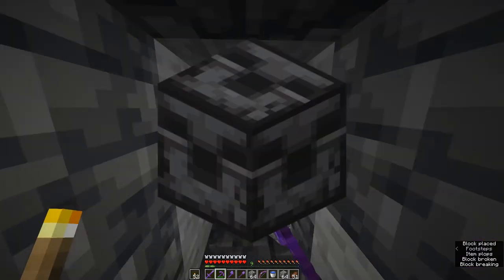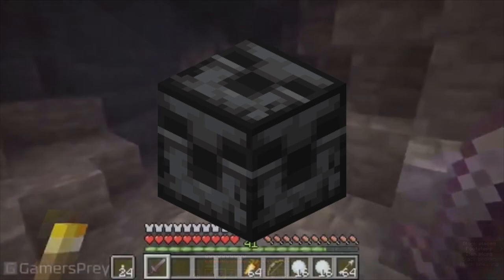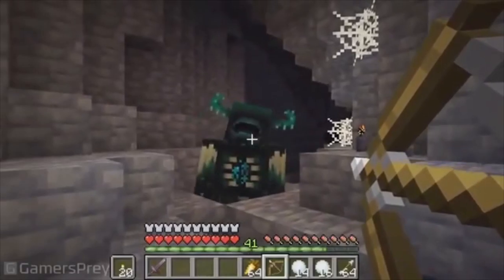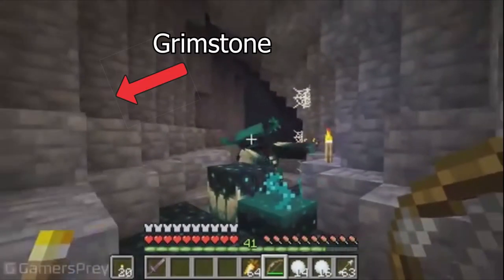Number 4. The chiseled Grimstone block represents the new OP mob, which is the Warden. Maybe this is because Grimstone will be found in the deepest locations of the world, which is the same as the Warden.